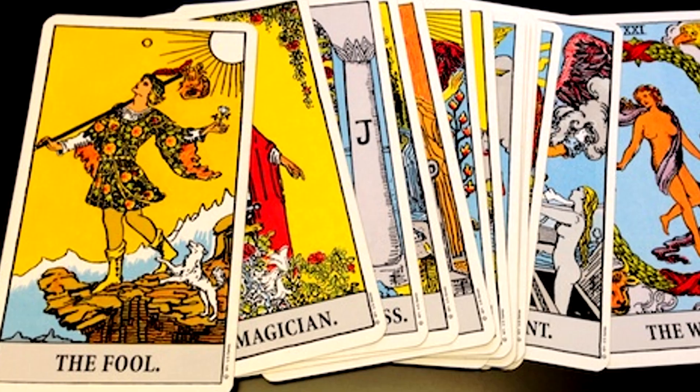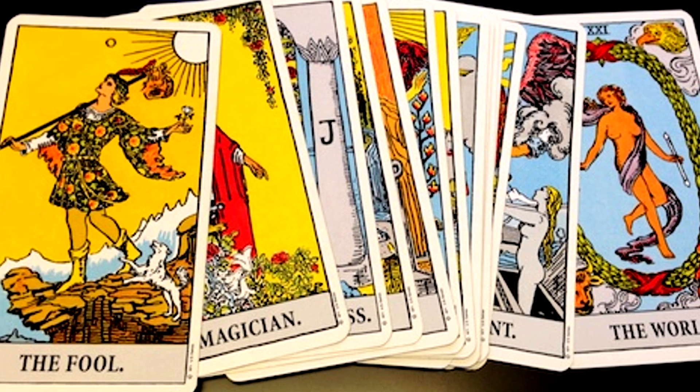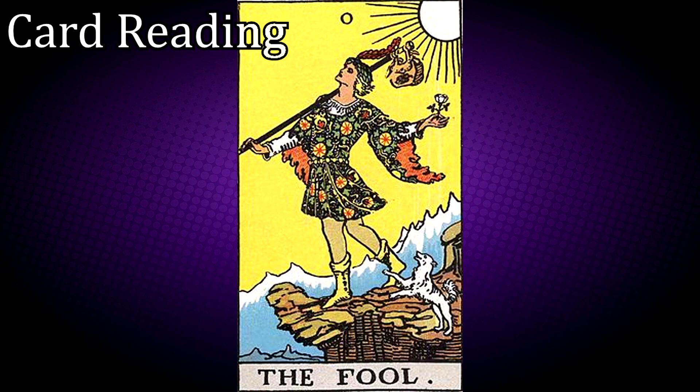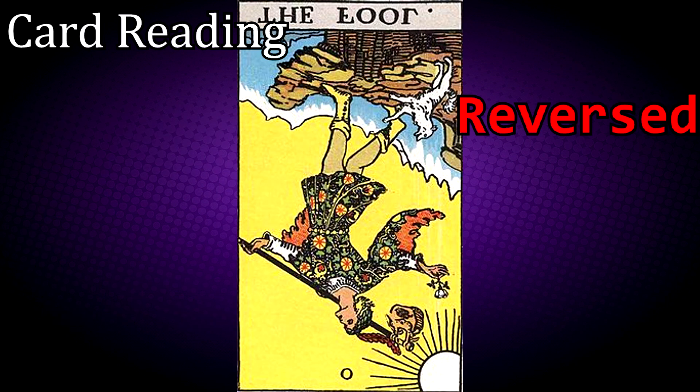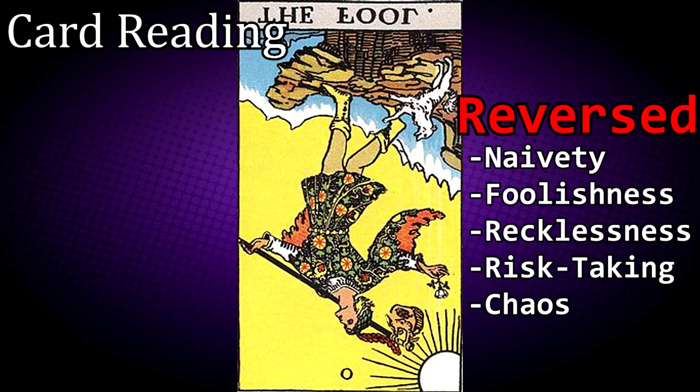Arcana Force Zero, The Fool, is a representation of The Fool tarot card. It is a very powerful card in a tarot deck due to its number of zero — the number gives it unlimited potential since it does not have a specific place; it could come at the beginning or at the end. The Fool represents a new beginning and consequently an end to something in your old life. It is a warning that important decisions are ahead, which may involve an element of risk. If upright, it is a sign of new beginnings, innocence, spontaneousness, a free spirit and a leap of faith. If reversed, it represents naivety, foolishness, recklessness, risk-taking and chaos.